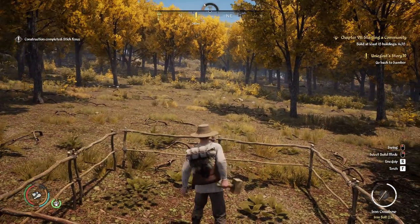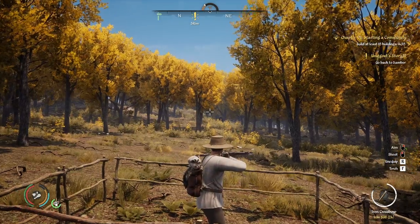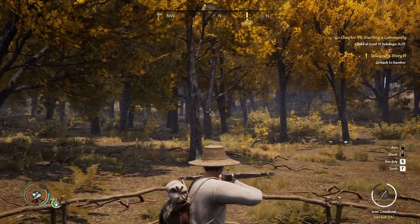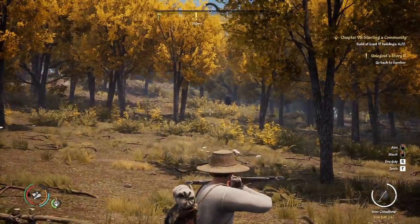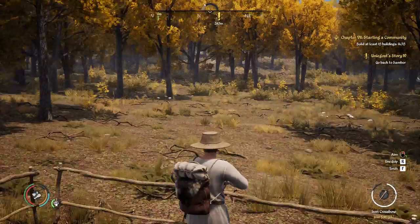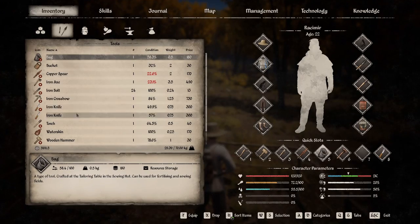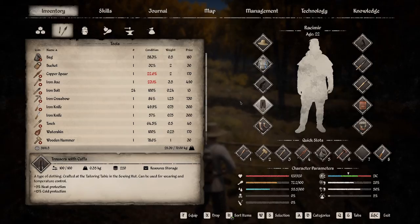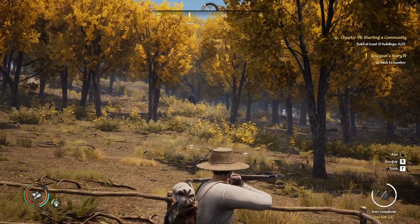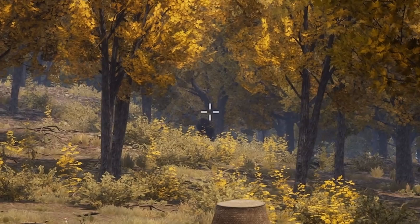All right, the blind is built. I can see one Wysent in front of us. I can't see the second one right now. We should be able to take this guy out. Let me check — I've got 24 bolts and I still have the copper spear in slot four. So, we can try that. Can't even tell if he's facing us, but we're going to pop him.